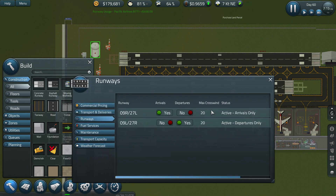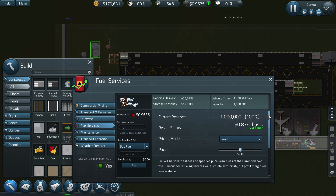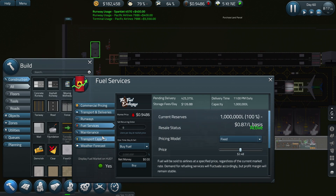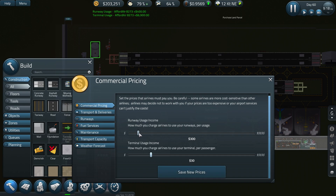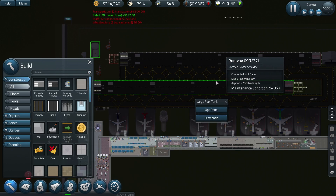The fuel still isn't getting used — fuel services, has it been turned off somewhere? Is there a way to enable it? Looking at the operation control panel, runway usage — if I put this down I might start getting more offers. Let's put that down to 300. And terminal charge per passenger — let's put that down a little bit and see if we get offered any more flights.